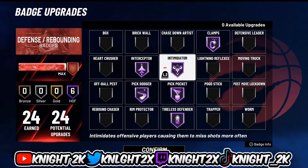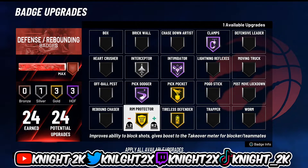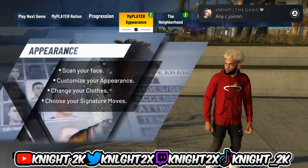If you're playing park and want to get some blocks against casuals, you could lower interceptor to silver, put pickpocket to gold, put on rim protector, and put tireless defender to gold — then put that on hall of fame if you really want to block people in the paint. But since I play comp stage, this is what I use.